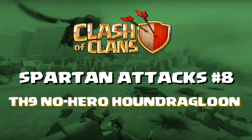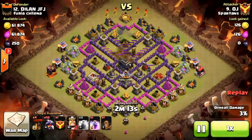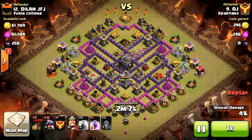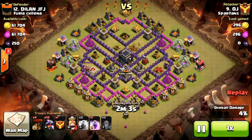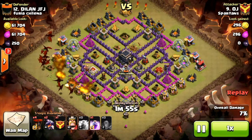Hi there Clashers. Bozonit from Spartans with a Town Hall 9 war attack using basically mass dragons. OJ is going to take out the two air defences in the north with three lightnings and a quake — they're sufficiently close together for that — so he retains a rage for the main part of his attack. This is post-update, so nowadays you'd actually have another dark spell as well.